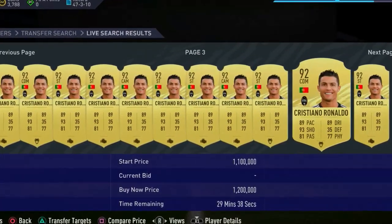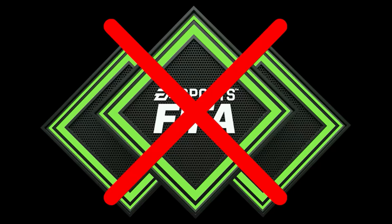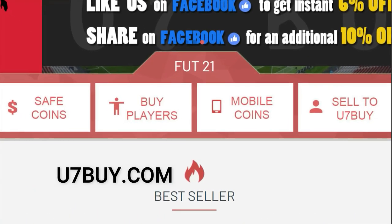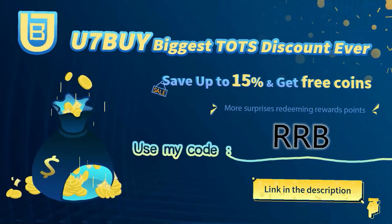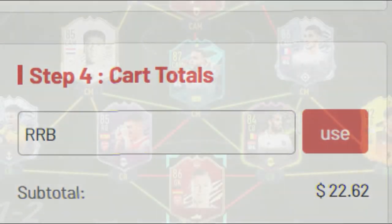Do you want to buy the best players in FIFA 21 Ultimate Team? If the answer is yes, don't buy FIFA points. Just head over to u7buy.com for your cheap, fast, safe and reliable Ultimate Team coins. And during the Team of the Season period, u7buy have their biggest discount ever where you can save up to 15% off your order by using code RRB at checkout.